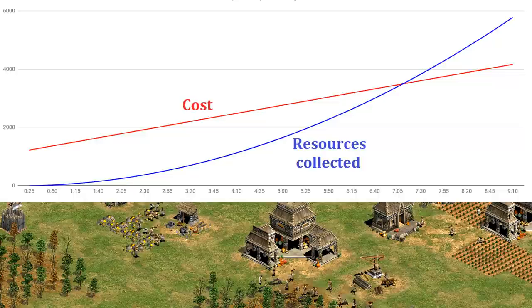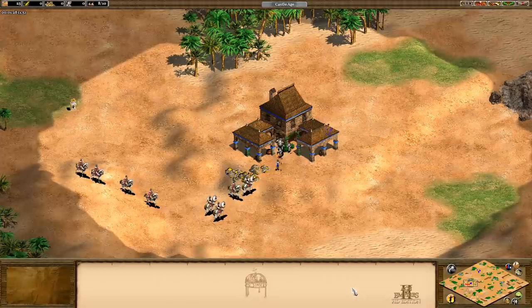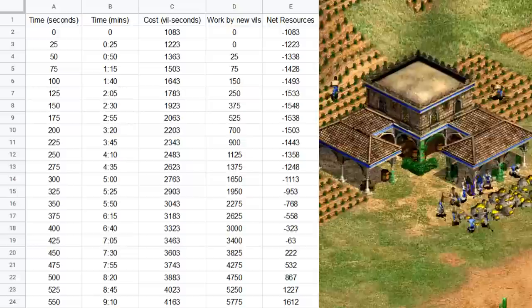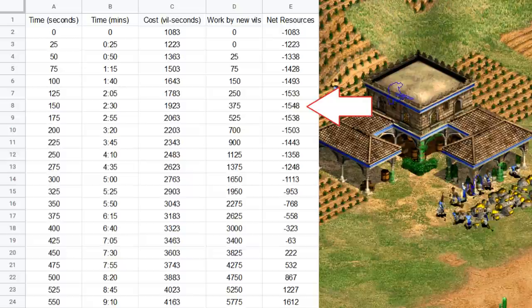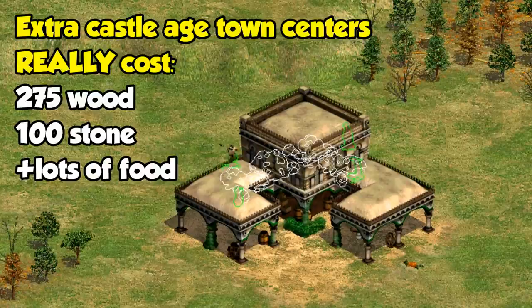Something I want to point out though is that the largest loss of resources at any one point in time is actually not right after the town center is built. You might think the worst time to have the town center destroyed and all the villagers killed would be right after it's built, but your greatest exposure and when you're down the most is actually about two and a half minutes later, right when you've created your sixth villager. At that point, if the town and villagers are destroyed, you're out a little over 40% more than just the cost of the town center to begin with. In that context, when making a new town center, you need to ask yourself more than can you just afford the building, but also can you afford to populate it with up to six villagers so it can start to pay for the creation of more.